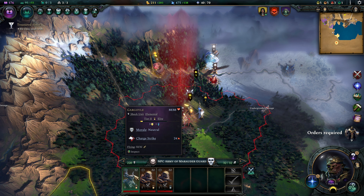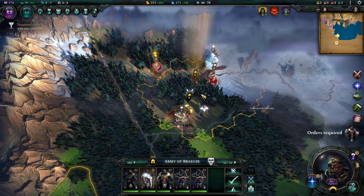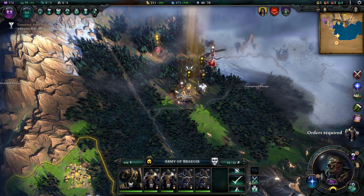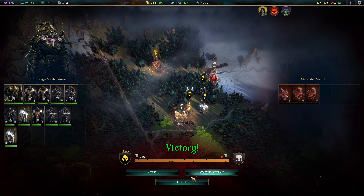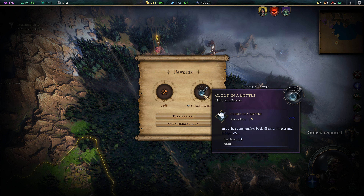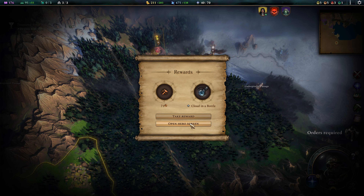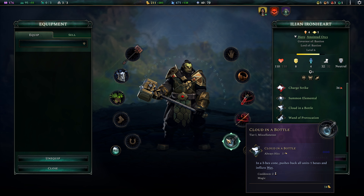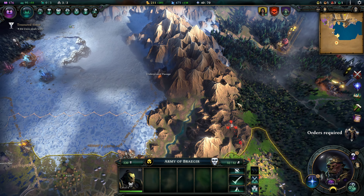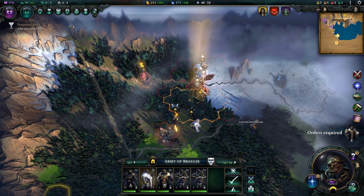There's something hiding on this Iron Deposit — Stone, Spirit, and Gargoyles. We're gonna take care of that real quick, probably Auto Resolve it. Yeah, the AI took them out. We got some Cloud in a Bottle and Production. Cloud in a Bottle lets you move all units back in a 3-hex cone. Let's give that to our Tank Boy. That doesn't actually cost any action points either — very nice. I've been annoyed quite often by enemy units using that ability.